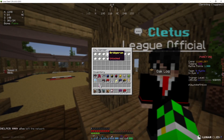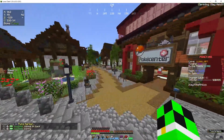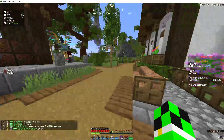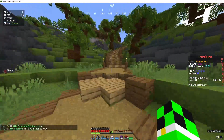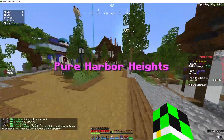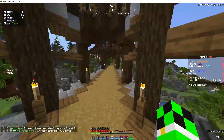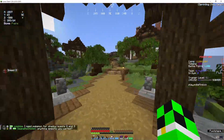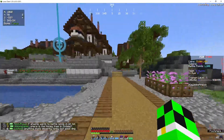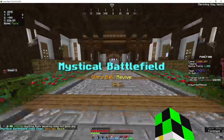The third gym is in Pure Harbor. This is the path from Bridge Run, so you'll run this direction. I will just take you through the path so you can see. You will follow this path all through Pure Harbor, make your way up to Pure Harbor Heights, follow this bridge across the river, and the gym is over there. And here's Cletus for you to talk to.